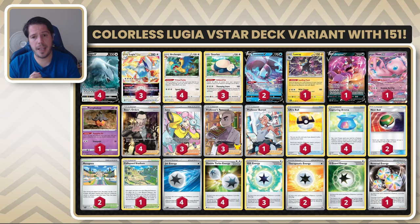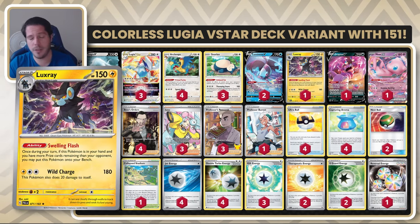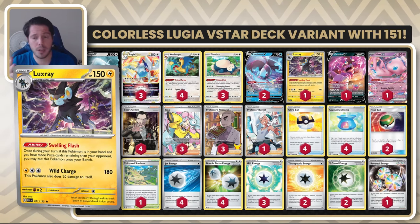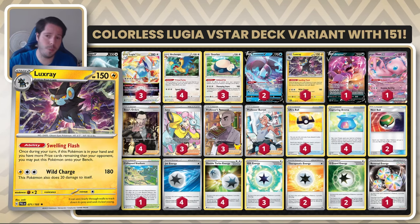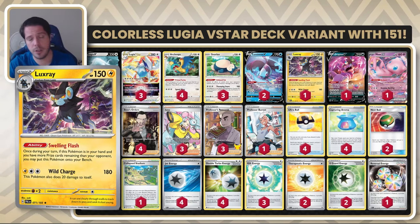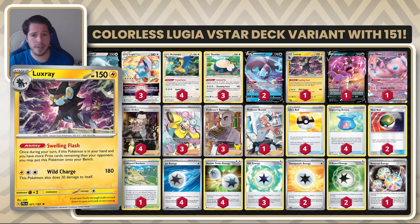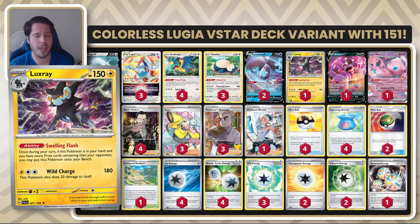Another asset to the deck is Luxray. I've seen a lot of people taking out the Luxray, saying they don't see a lot of use for it and can't find spots for it. Why is Luxray good? Because of Pidgeot EX. If you fall behind, you bench the Luxray, you go Boss, target Pidgeot, cripple their draw power and set-up potential and searching capabilities for the rest of the game.